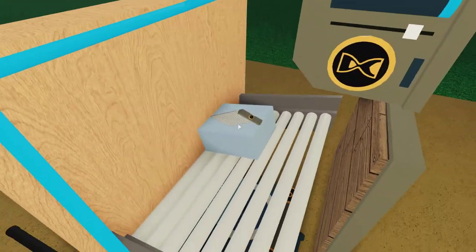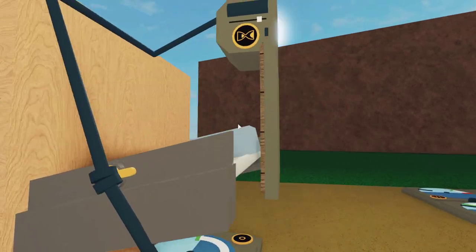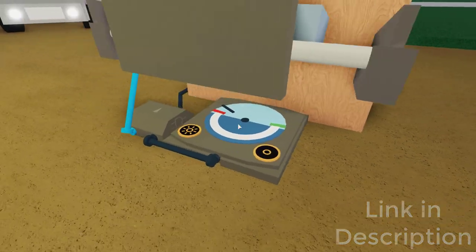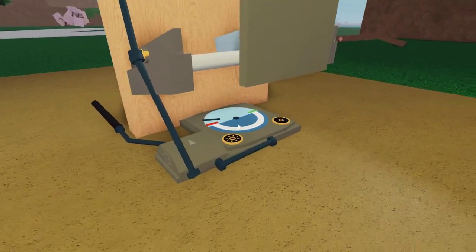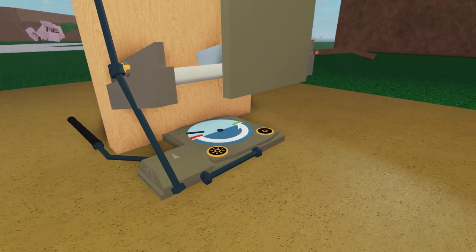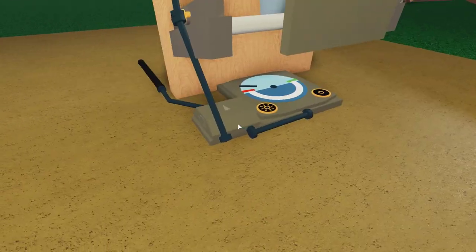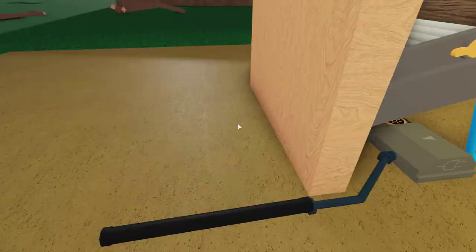The first build is build 1. You build it with a simple player detector — link in the description — hooked up to a daylight sensor set to only nighttime. From there, you just have an AND gate that goes into a wire. It's pretty simple and very self-explanatory.